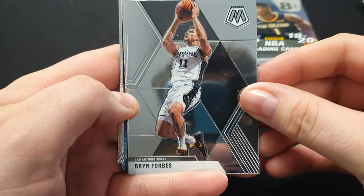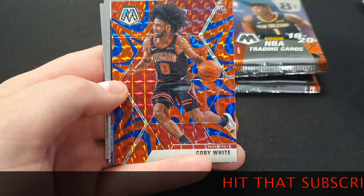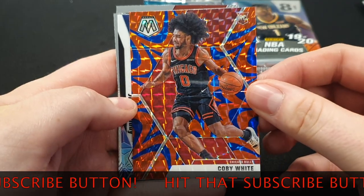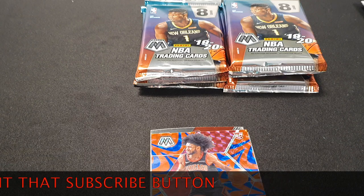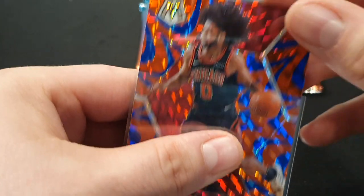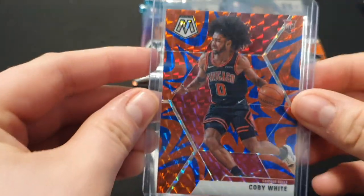Next up: Bryn Forbes, Finney Smith, LaMarcus Aldridge. We have a Blue Reactive of Coby White — look at that, I'll take that all day. Water pull! Water pull! We're going to sleeve that up. Just sleeve this one up. There we go. Water pull. Get him in a top loader straight away. Water pull, guys.